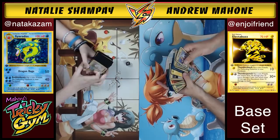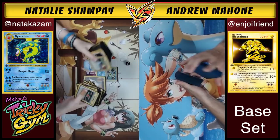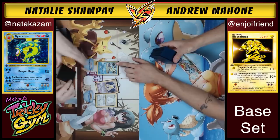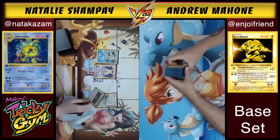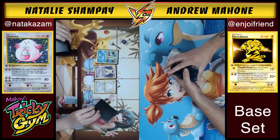Only the first 102 cards from base set are going to be used in this matchup. On Natalie's side, we've got a Gyarados Alakazam deck from Jason Klesinski's blog — you can check the link in the description below. This deck plans to use Gyarados to attack with Dragon Rage and Bubble Beam, firing off powerful attacks and keeping Gyarados healthy with Alakazam. Alakazam's got that ability Damage Swap, which allows you to move damage counters around.